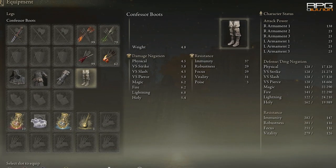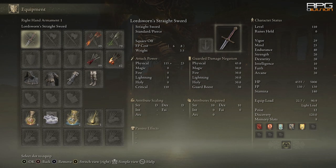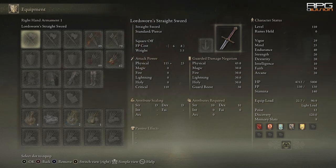Now we are going in with Confessor armor, same attributes, and light load. The point is to equip any armor as long as it doesn't push into medium load. Overhead slam hits for 343, which is about 34% of total HP. Fire attack hits for a total of 658 damage, which is around 66%.